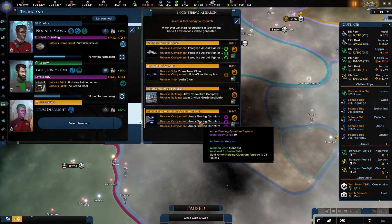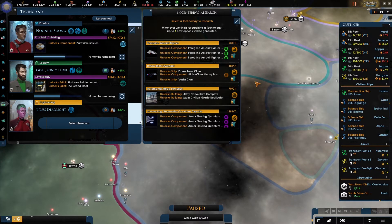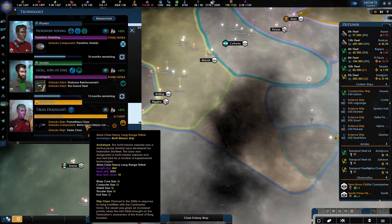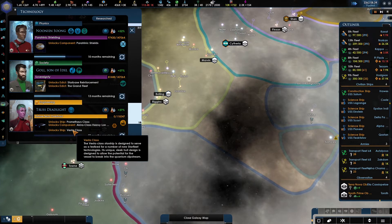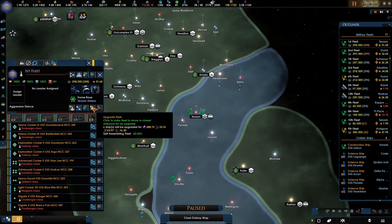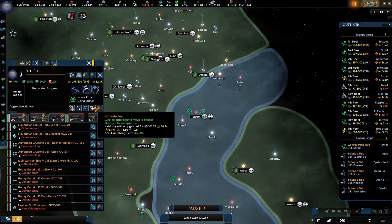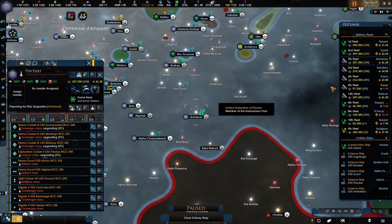Armor-Piercing Quantum Torpedo 2, Prometheus class, Akira Heavy Longstriker, and the Vesta class — that sounds very nice. Let's go for that, even though it will definitely put something out of commission. The Akira class Heavy Long-Range Striker sounds good. The Vesta class — I'm not familiar with it. Both the Akira and the Prometheus were in Star Trek Voyager. The Prometheus was definitely in Star Trek Voyager, as was the Akira in that same episode. I think the Akira also definitely showed up on Deep Space Nine. But first, let me pay attention and upgrade everything.